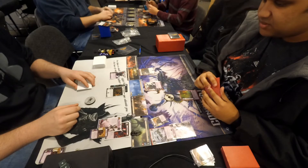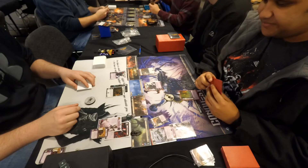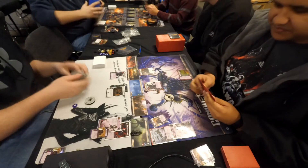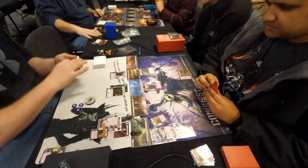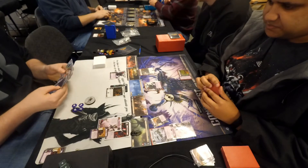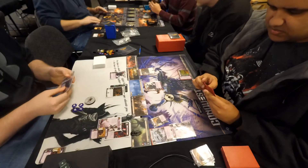Planet number one is going to be Dustin winning a card and a resource — his two command icons beat Chris's one. Planet number three is going to be a card and a couple of potential resources for Dustin, although at some point we see Archon's Palace being used. Planet number four is going to be a total of one resource for Dustin. Battle will only occur at planet number one.